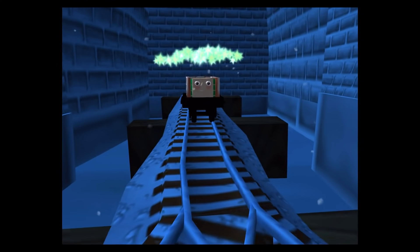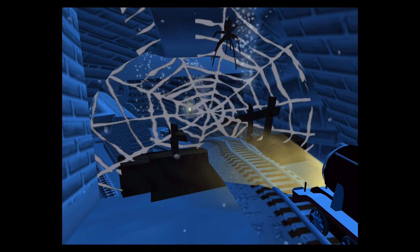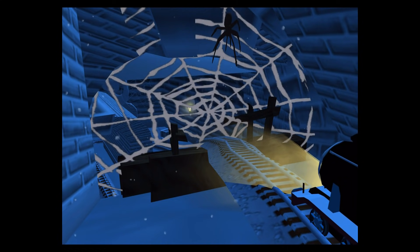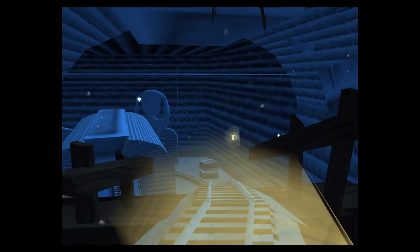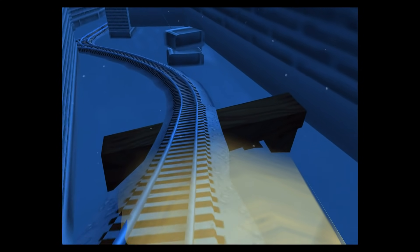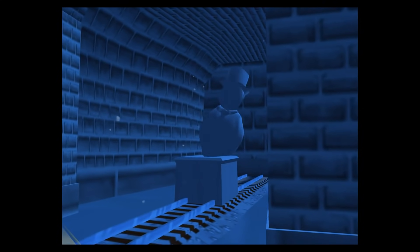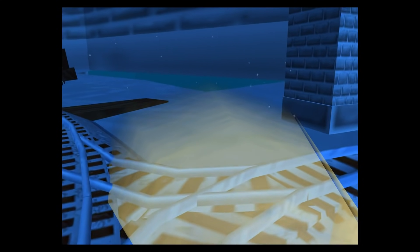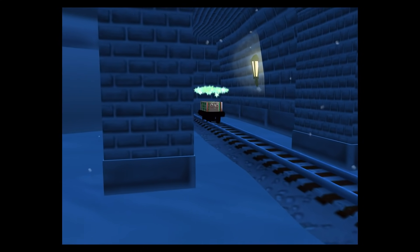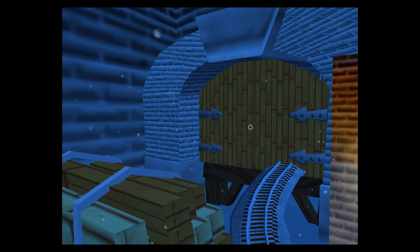A troublesome truck! Get it! Trembling tracks! A spider web — tap to break it. It's a troublesome truck! Quick, tap on it! The engine is blocked — tap on the gate to open it. Good job!